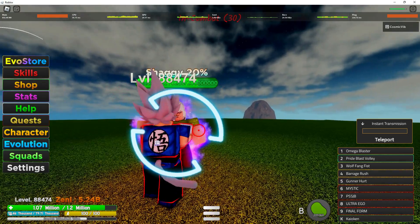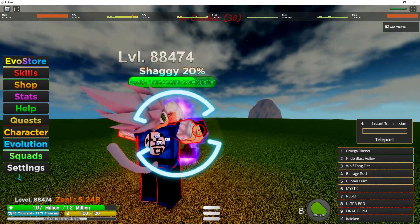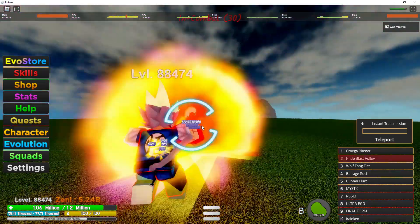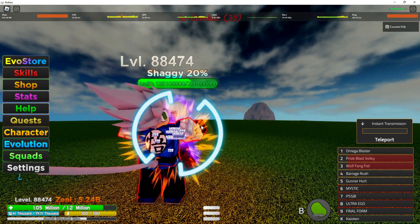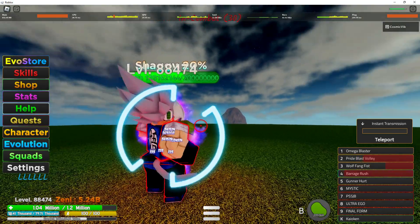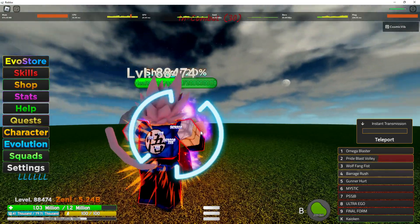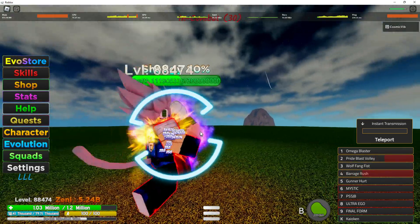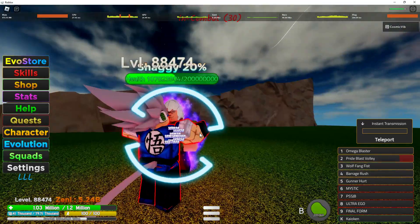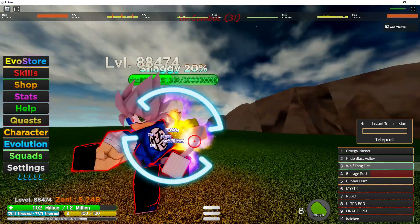Melee is better because not only does it have extremely faster cooldowns, it does the same damage, and it takes no key. So if you want to AFK farm and you have low key but you can one-shot Beerus, you can just use God Scythe on him, put it on AFK, and just farm him like that. This move takes no key, which is why melee is also superior — low key to no key. That's why it's awesome in my opinion.